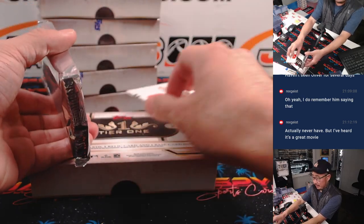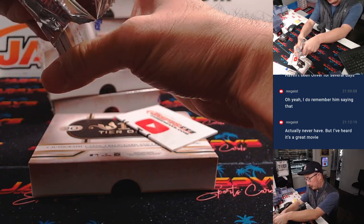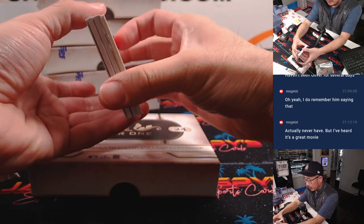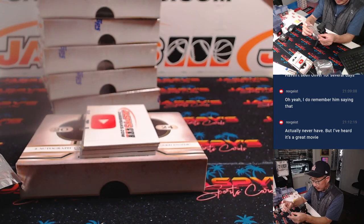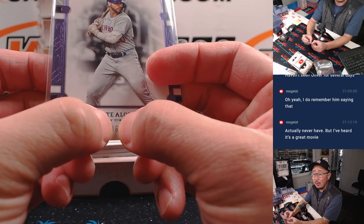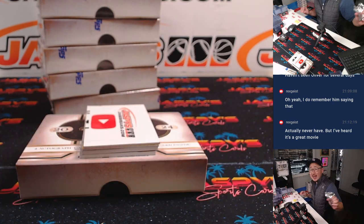We'll use this YouTube sticker card to slow play some of the hits. There's the base card — that's Pete Alonso, six out of 75. If you're not familiar with how the number block process works, we go by that digit. So that goes to six — that's Stephen K.